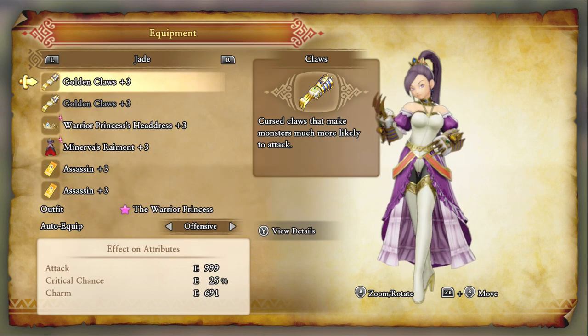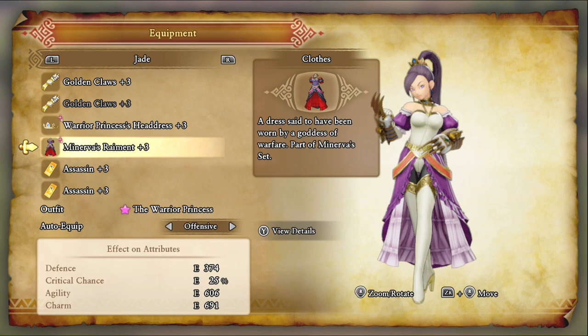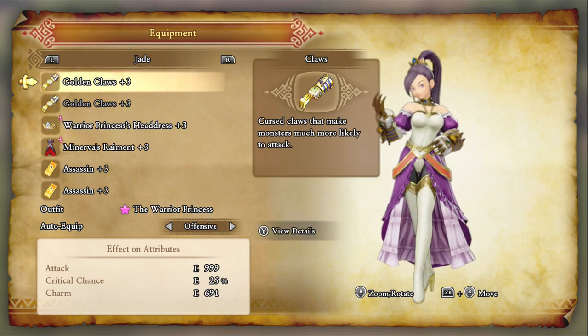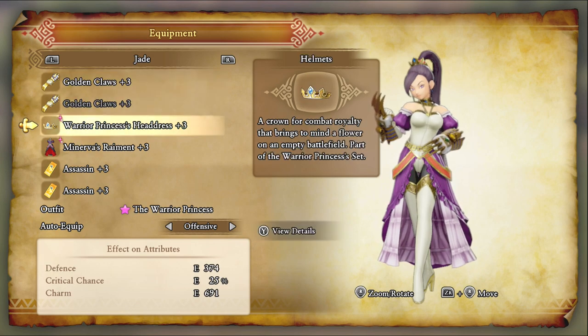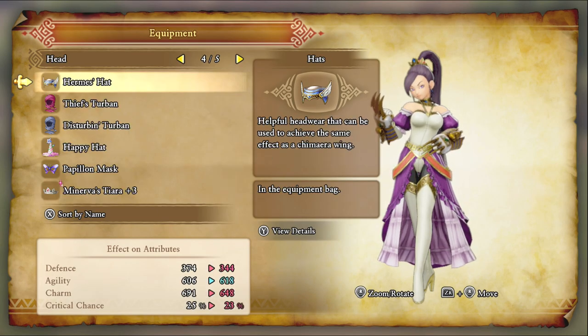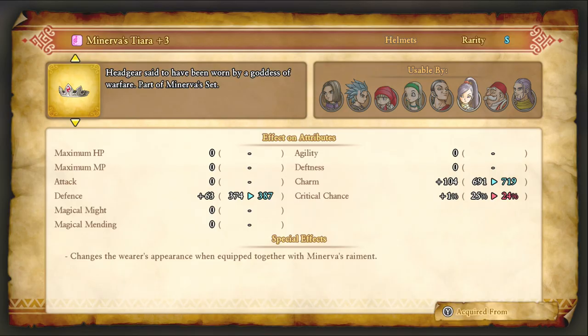For Jade, I got her with a max crit setup just for the hell of it. You got options with Jade, but this right here, in my opinion, gives you 25% crit chance, which I think is the best in the entire game for any character — I don't think there's any character that can get higher crit chance than this. Even if you give Rab Golden Claws and Assassin cards, he'd fall short just by virtue of Jade having her specialized gear. You want the Warrior's Princess Headdress over the Minerva's Tiara because you lose crit chance with the Tiara — yeah, it's a little better defense and charm, but who cares?